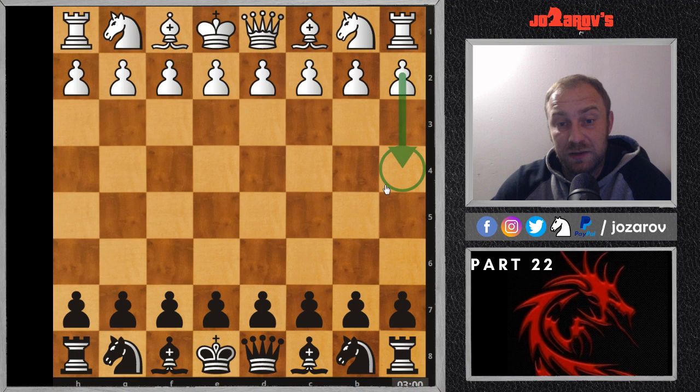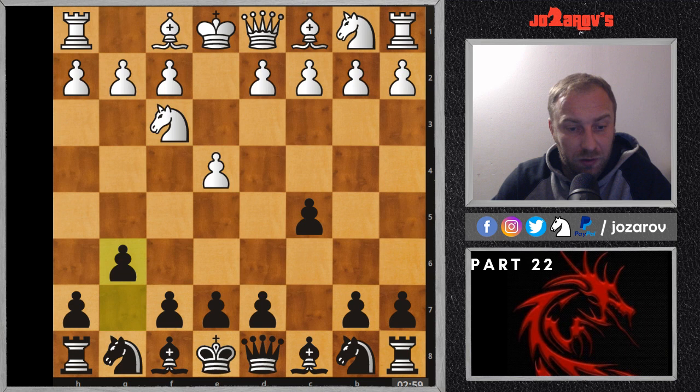We're continuing now with this Hyper Accelerated Dragon Sicilian Defense — it's been a while since I made the last video, but I have many things going on on my YouTube chess channel. So here we are continuing with this very nice and aggressive opening for black. Let's see: e4 c5, knight on f3, g6, and now d4; after cxd4, knight takes on d4.